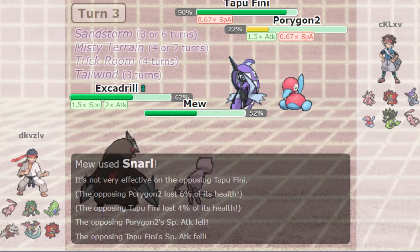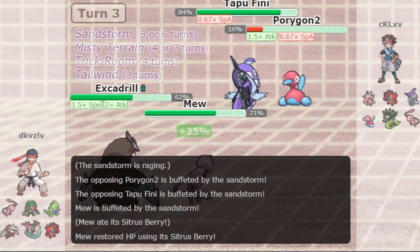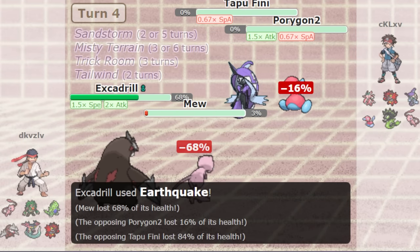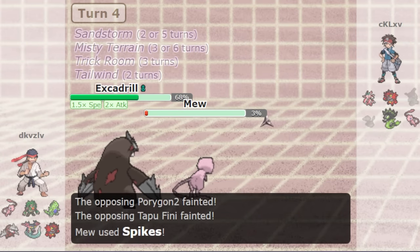But once you do that — once you get that 1,809 speed Pokemon and your opponent uses Trick Room — you will be faster than any Pokemon under Trick Room, no matter how slow they are. You distort time and space to become the fastest being on the planet.